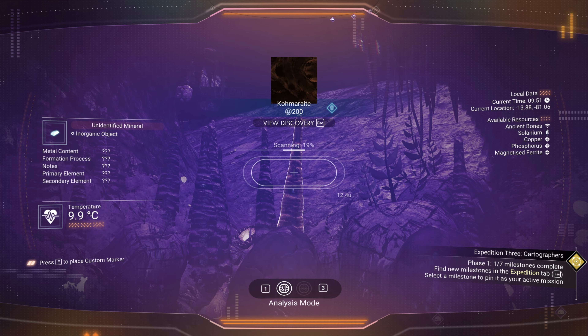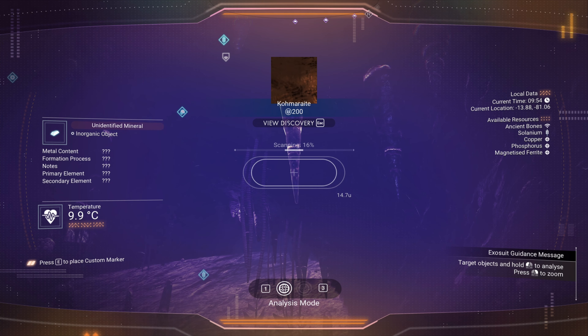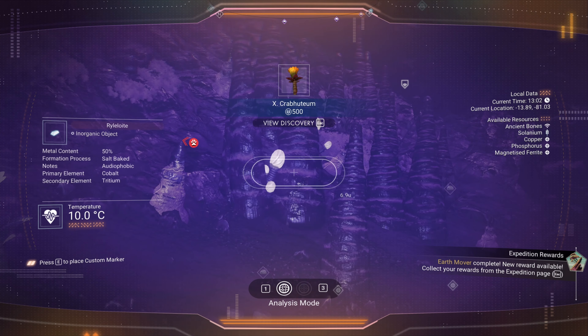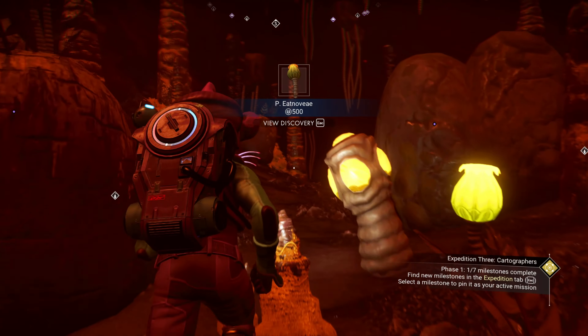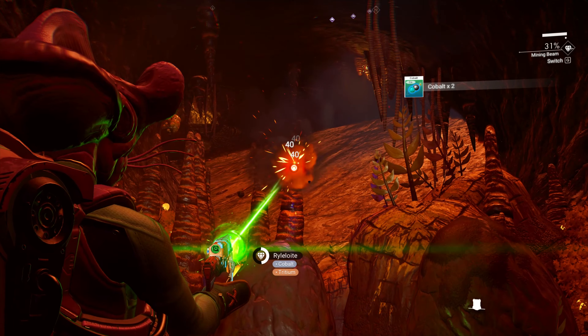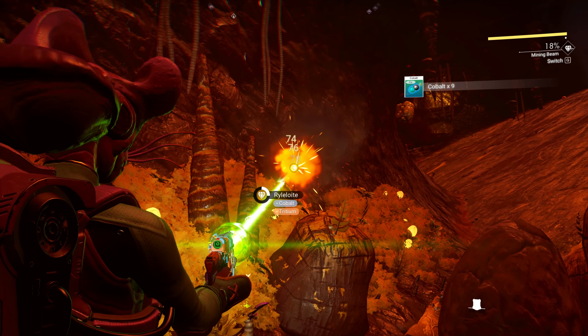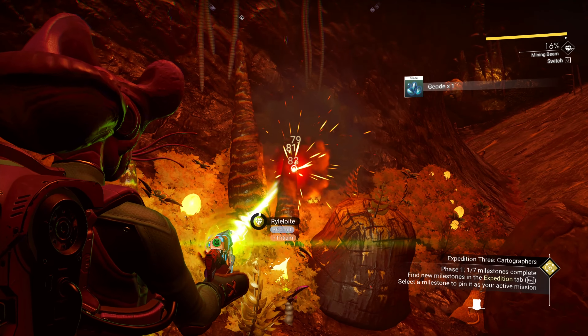Now scan all of the minerals that are in the cave. This should trigger Geologist — claim the rewards from this too. The caves on this planet should also have two different types of Maribulb; scanning these should also trigger the Botanist. There is no need to claim the reward from this. Now start mining stalactites and stalagmites for Cobalt — you will need 726 Cobalt. Any more won't help you but you need at least 726.